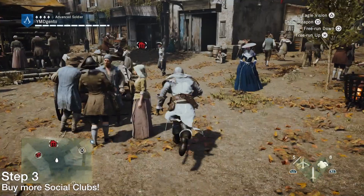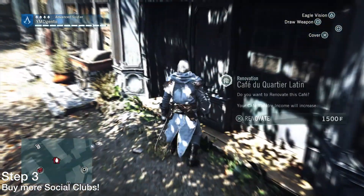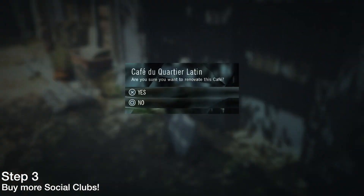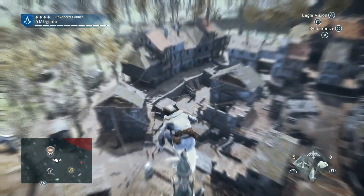Step three: buy more social clubs and do those side missions as well. If you don't see any other social clubs on your map, that means you must synchronize using the viewpoint.